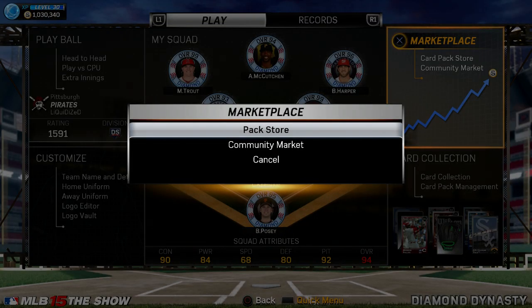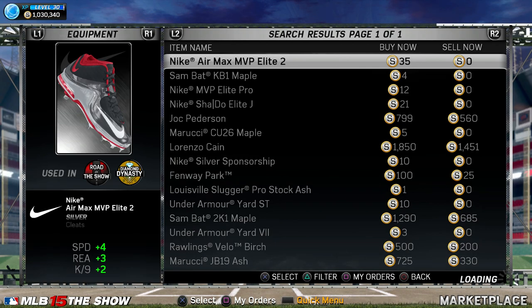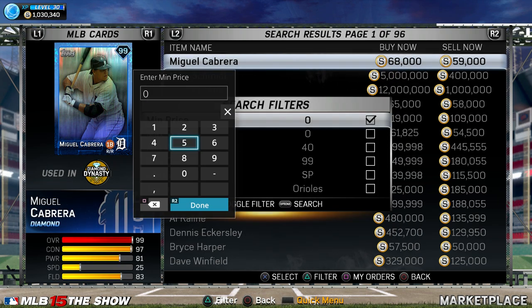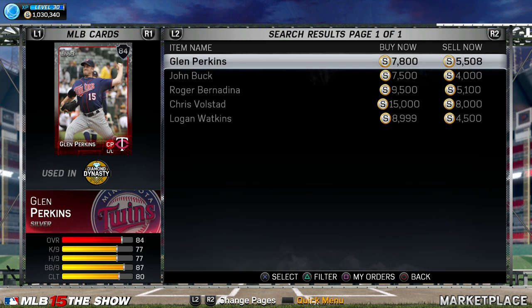Go to the Marketplace, then Community Market, scroll over to Players, and go to Filter. Set your minimum price to about 5,000, activate that filter, then go to max overall and set it to 84, activate it, and search.